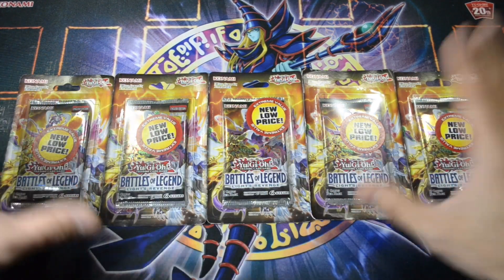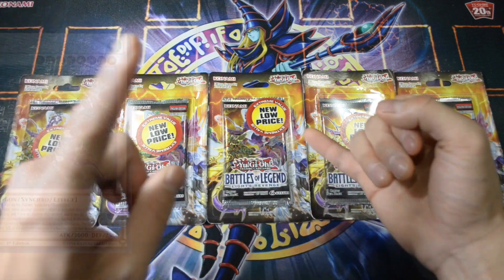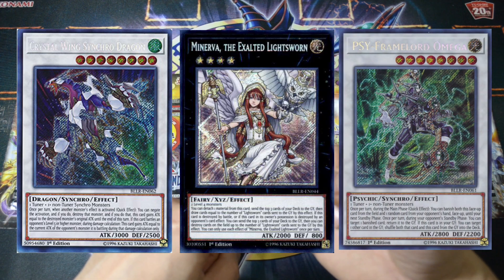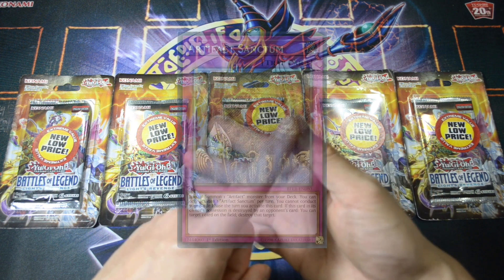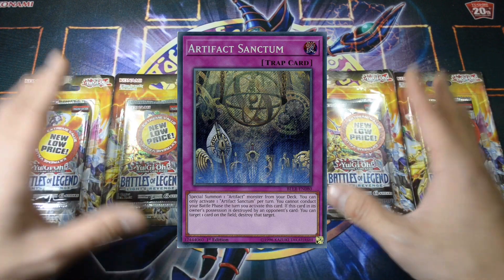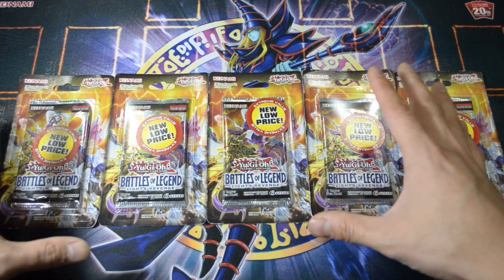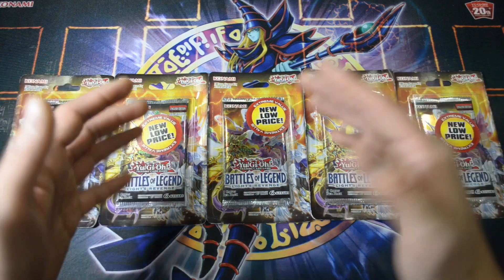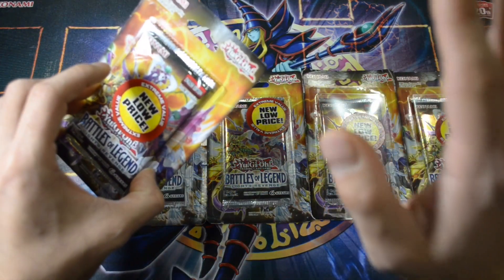I prefer this set over the second one because there are so many good cards here. I love this set because of Crystal Wing, Minerva — and you know how much I love Lightsworn — and Psyframe Omega. Those three are extraordinary rare. Galaxy Soldier is here as well, along with Artifact Sanctum and many others. This is probably one of my favorite recent sets. The booster box itself is going for almost a hundred bucks, so Konami definitely did its job.